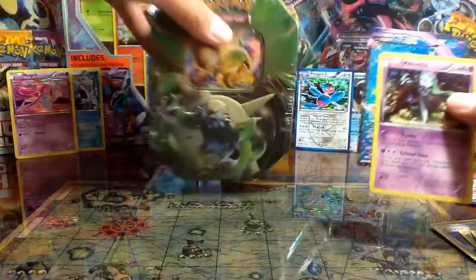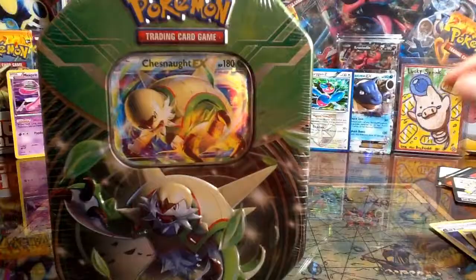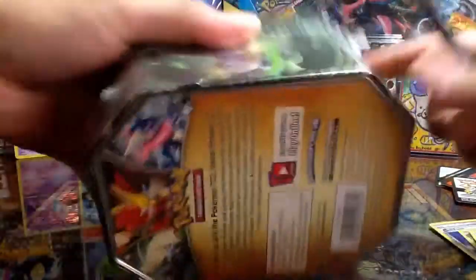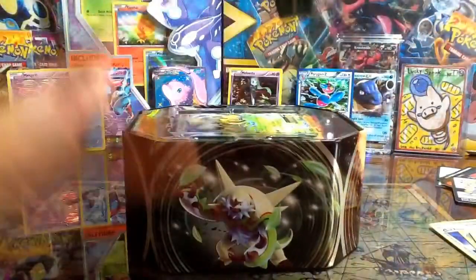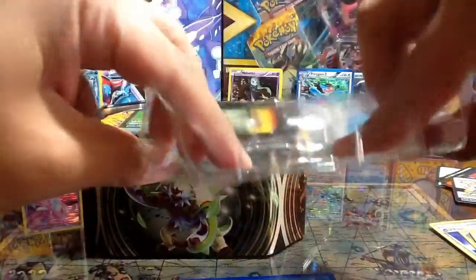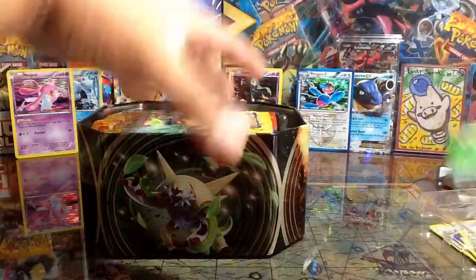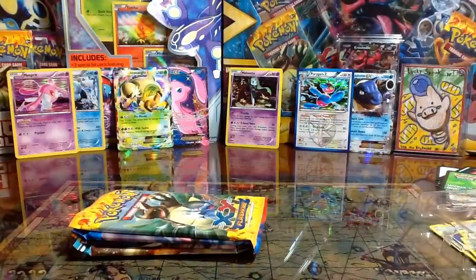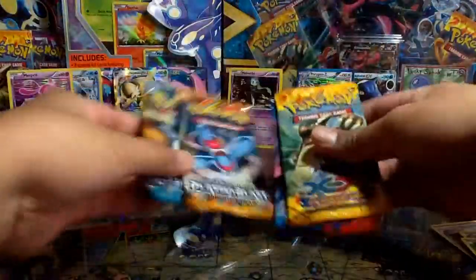Let's go ahead and open up the final tin — Chespin EX — which I actually need for a trade. Let's see what we get in here, hopefully another EX pull, non-Radiant Collection hopefully. We have here the Chespin EX card. Let's take the packs out and take the tin out of the way. We have here four packs.